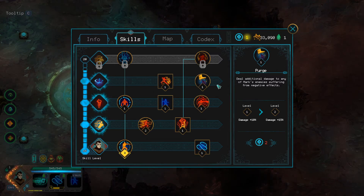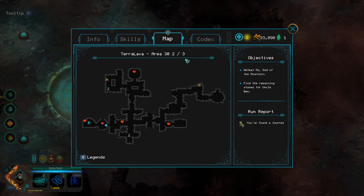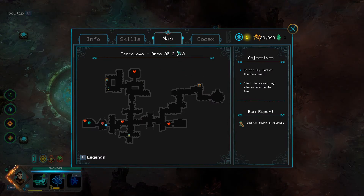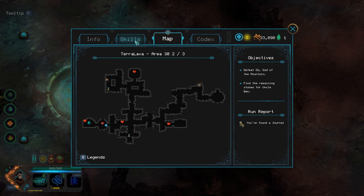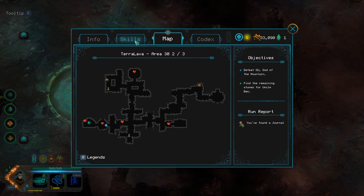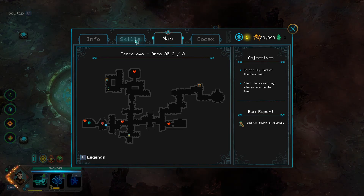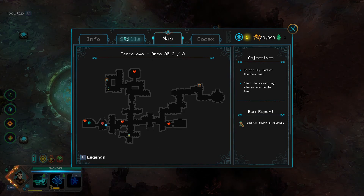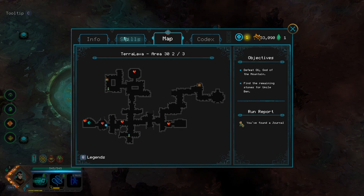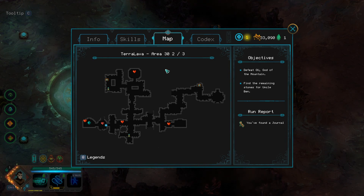We're on the second floor, so we have a bit of this floor and the next one, and then the boss. Counting the boss as a separate floor, we have about two floors left. We're going to continue this and hope that we get enough XP to reach level 20. I don't think so, but anyway — thanks for watching, goodbye, and I hope to see you in the next one.